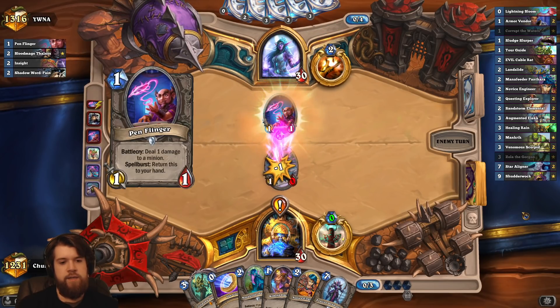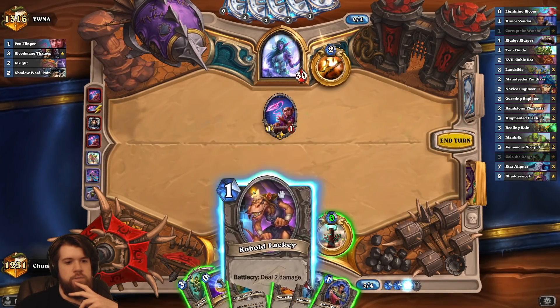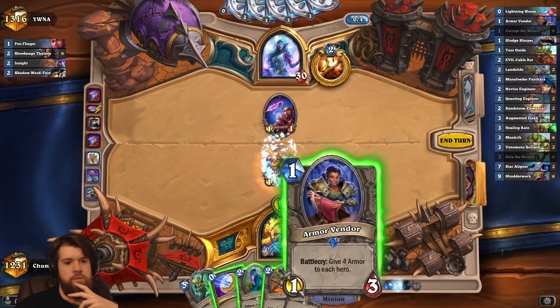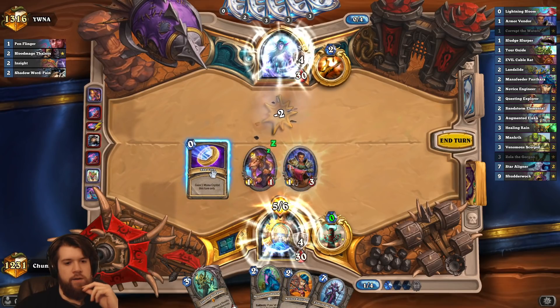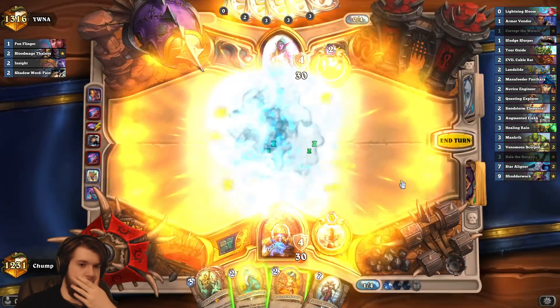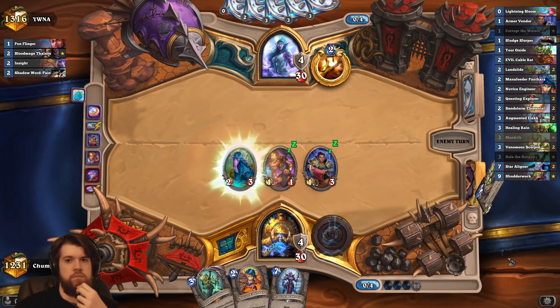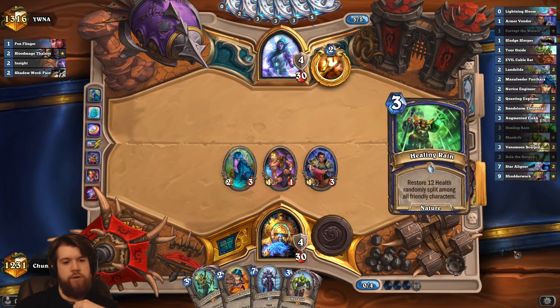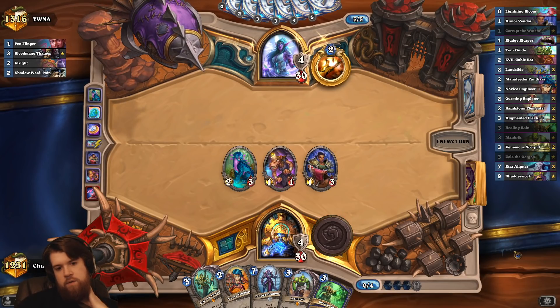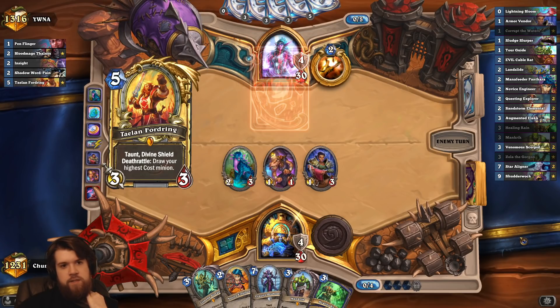I guess I'm killing that with kobold lackey. Armor vendor — sure, we'll complete the quest here. And then I'm just coining out a mana feeder Panthara so I don't float one mana. All right, there's Mancrick. If I feel like I could wait until turn eight then I have hero power, Mancrick, Zola. I could also just go hero power, Mancrick next turn and then assume it lives — that's kind of sketchy.